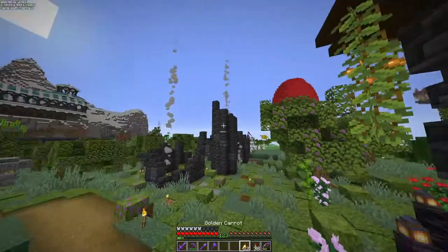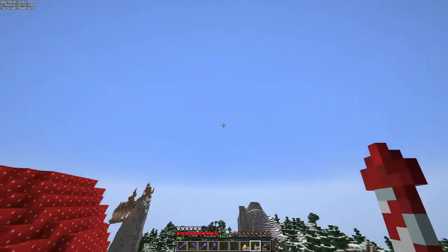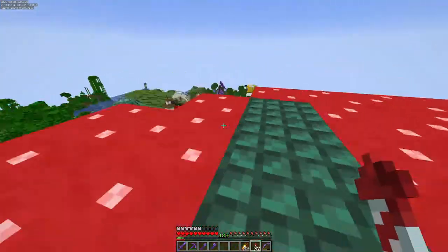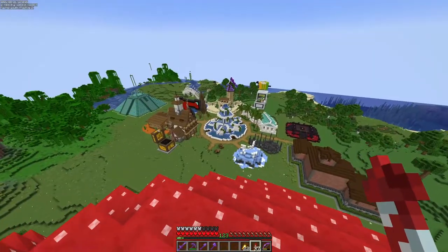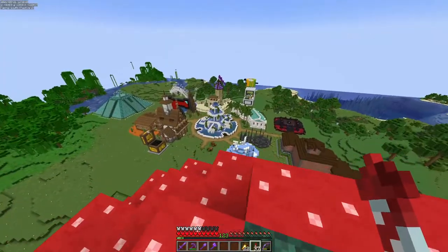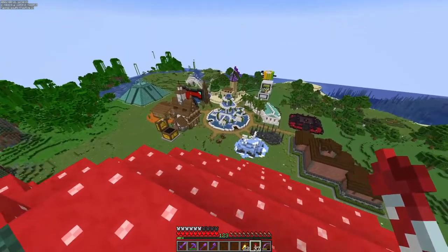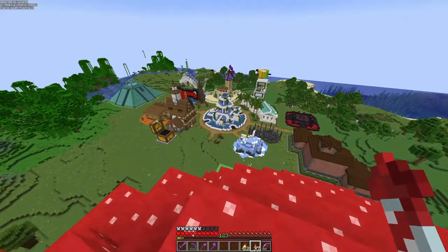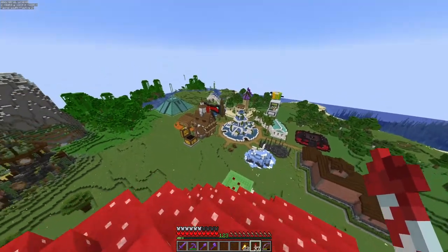Beautiful. Okay, let's go to the shopping district because there are a couple things that we need to look at. So Zayn built this fantastic-looking fountain here as kind of the centerpiece to the shopping district — it is not a shop, it's just a centerpiece so there's not a big empty space. And underneath it is the nether portals.